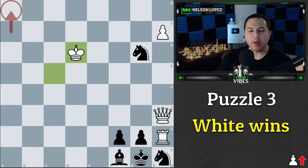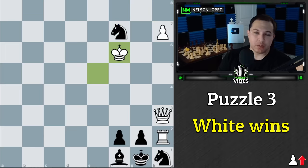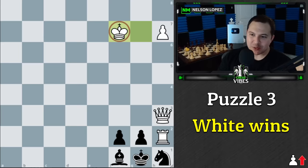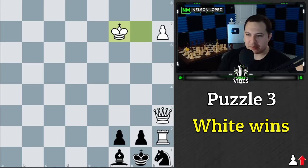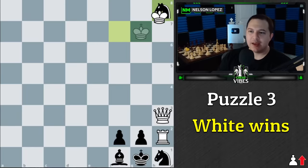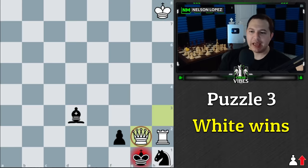We wasted a tempo with our king over there, and black had no way to waste a tempo because they had to go back and forth with the knight. Now we're winning — the knight has to go to the corner, which lets us come in. They put us in check, we come in, they go here, we go here, they go here. Don't take the knight — that's a white square, we'd get checked and there's the queen. The correct move is getting the queen, forcing the knight to take us, and then taking it. Now black has to move the bishop, and we get checkmate.